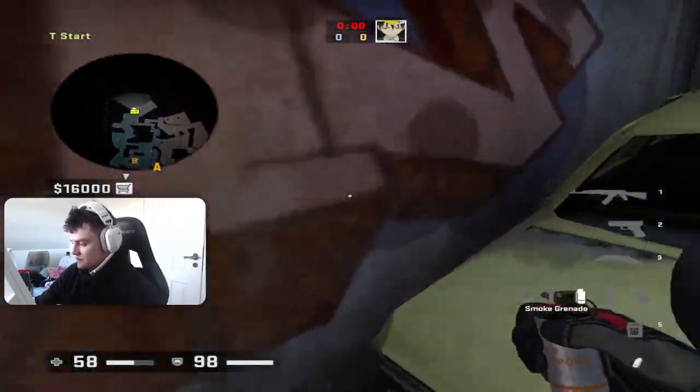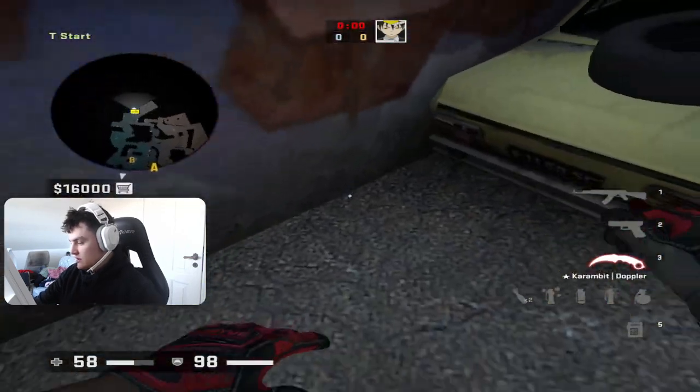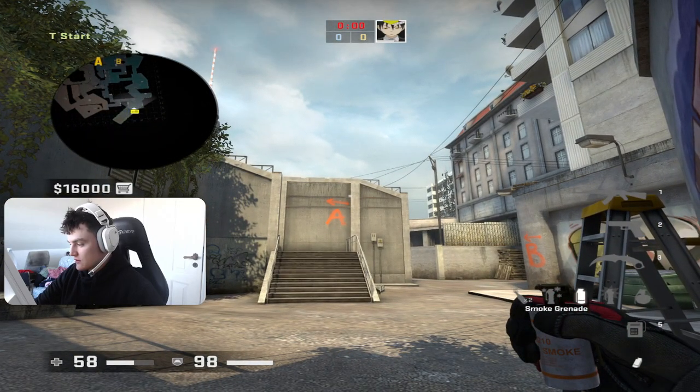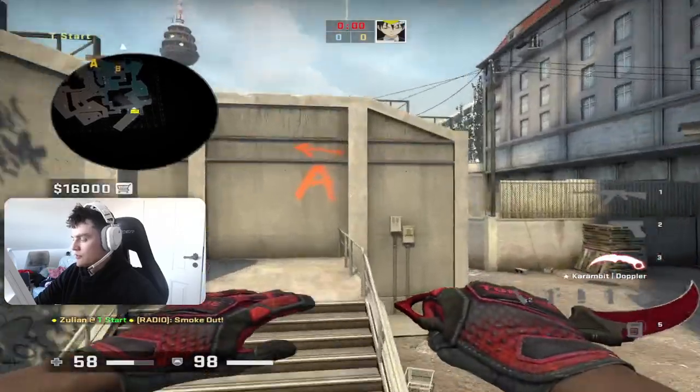The smoke can be thrown from spawn. From here, just go into this taxi corner and then crouch. Then aim at this corner — not in the corner, but right outside the corner if that makes sense. And then you just jump throw.